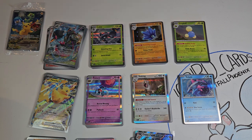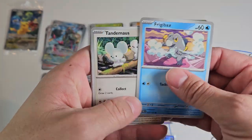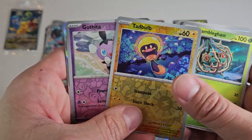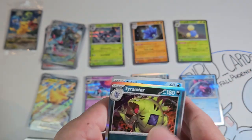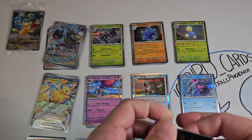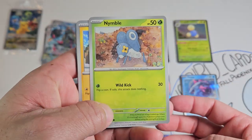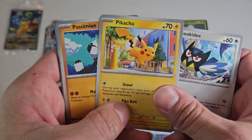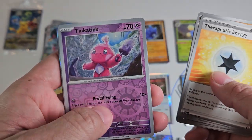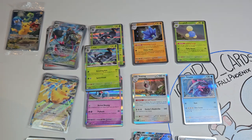Pack three: Frigibax, Tandemouse, Cetoddle, Knuckle, Grusha, Mismagius, Brambleghast, Tadbulb reverse, Gothita reverse, and another Tyranitar — two Tytars for us. That's okay, don't lose faith, don't lose hope. Pack four starting off with the lucky cricket, Shinx, Rookidee, Pikachu, Passimian — first time we've seen him — reversal energy, Healing Energy, Tinkaton reverse, Tandemouse reverse, and a Low Kicks holo — up there with the other Low Kicks holo.